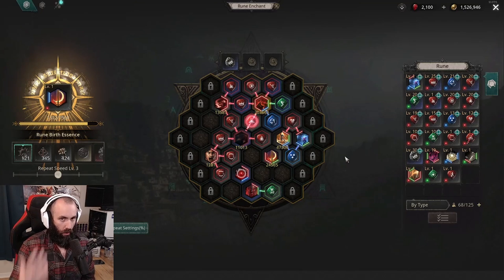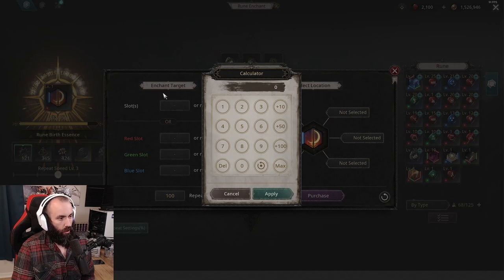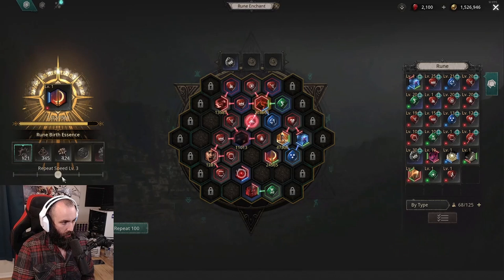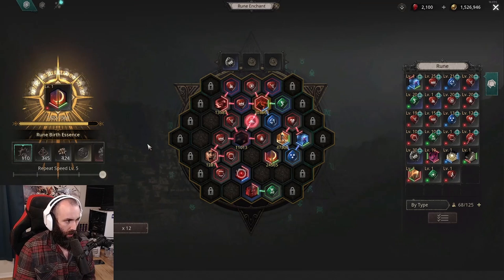When you are re-rolling for your skill gems, use the repeat settings up here. Go to the slot count — I always set it to four slots. The rune coloring doesn't matter because you can always re-roll that later. You can set the number of times it's going to repeat and even set the speed — have it go fast or slow.